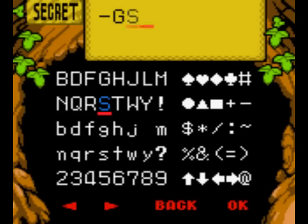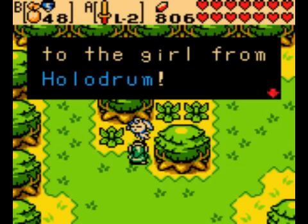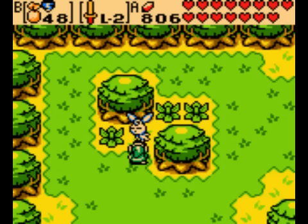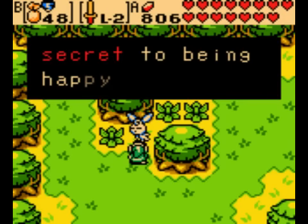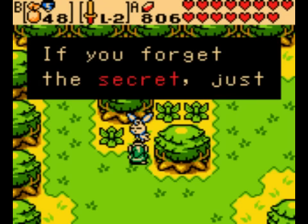Now look at the top of the screen, to the left of the rupee icon and the 8 there. Watch this — they made room for another heart container! You thought there was a maximum of 14, but there is not. That's how you're supposed to get up to 16 heart containers. They kind of tricked you there, but I like it.